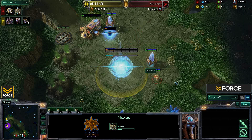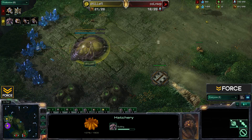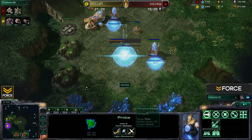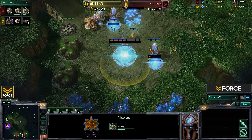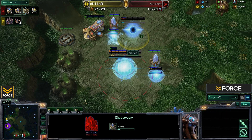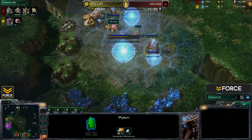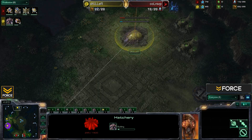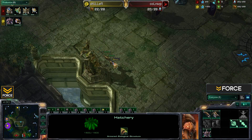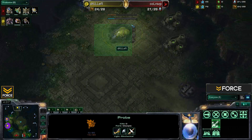We should be seeing a Gateway come down very shortly. RSVP is actually going second cannon first to make sure he's protected against early Zergling harass — a cannon at that angle covers the Nexus from all sides. There's the Gateway, completing the full Wall-Off cutting diagonally to the right. Killer is going for a very quick third expansion, deciding to match RSVP's fast expansion and try to gain an economic advantage.